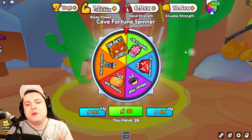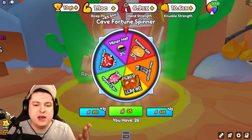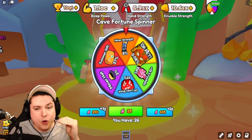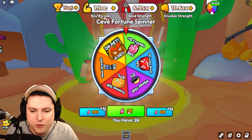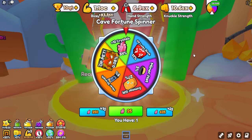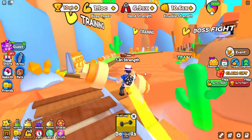Alright, so here we have it — we get one spin. I want anything but the 12-crystal one. I don't even want the summer gift; the OP lucky block is better of the two. I want the miner strength, the miner's head, or if I get really lucky, the dragon. Let's do this — three, two, one — and let's spin our solo spin for today.